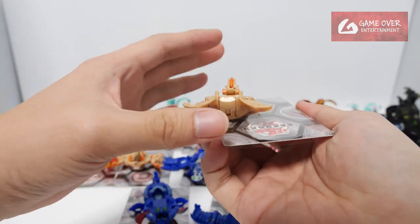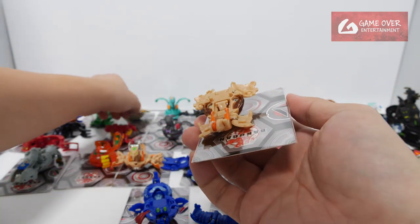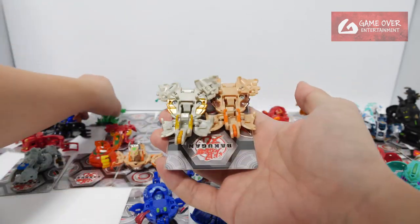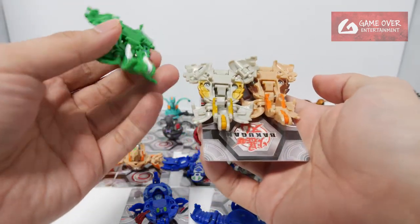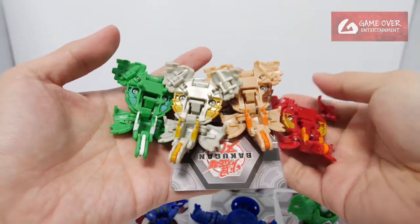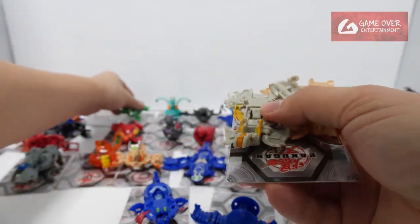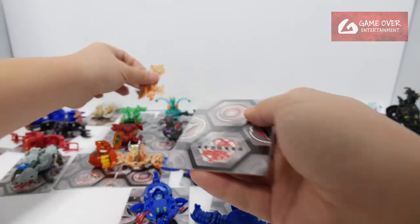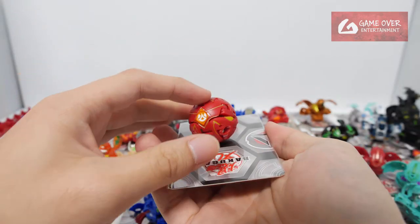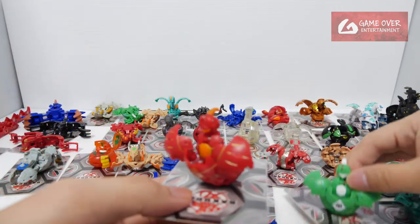And this is... Megarus? So I think it's all the Megarus — it's the Haos, Subterra, Ventus and here's the other one. So 4 Megarus: 1, 2, 3, 4. This looks like Aeronaut. Pyrus Aeronaut. Yep, Pyrus Aeronaut. So Ventus Aeronaut, Pyrus Aeronaut.